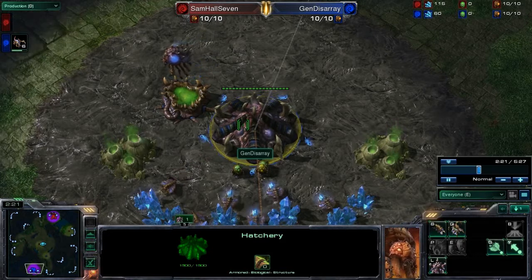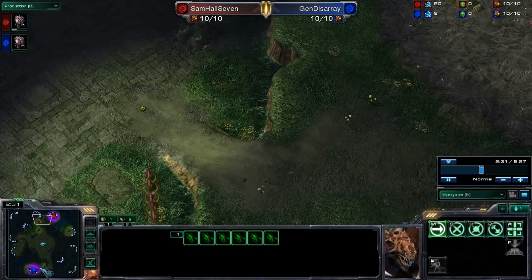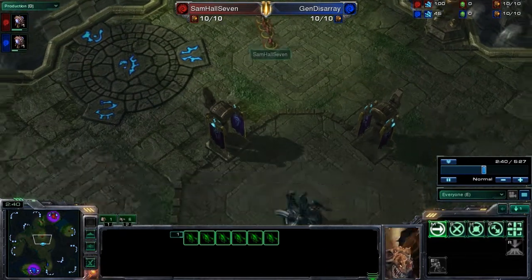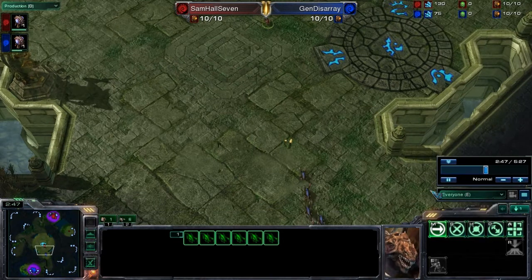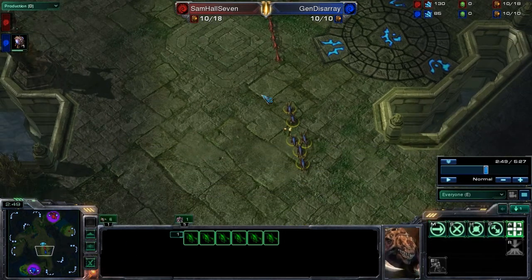In this case, we're going to see a variation — a difference in these two strategies. These six zerglings from Samhall7 are racing out, and so are General Disarray's. One key difference is that Samhall7 did a rally into General Disarray's base, meaning his units will move toward the base but won't attack anything on the way. Whereas General Disarray did an attack move — he selected his units, pressed attack, and picked a location inside Samhall7's base — so his units will attack Samhall7's by default.